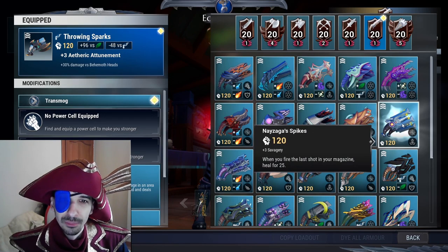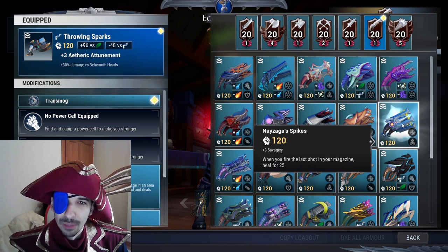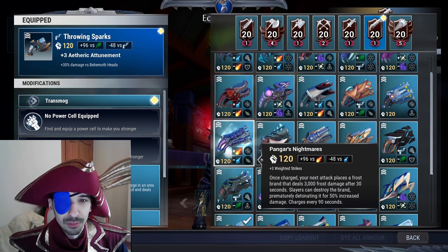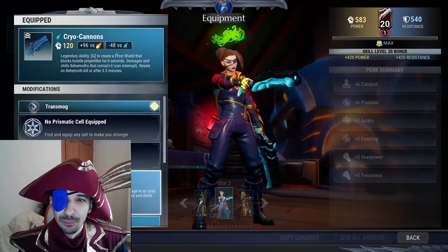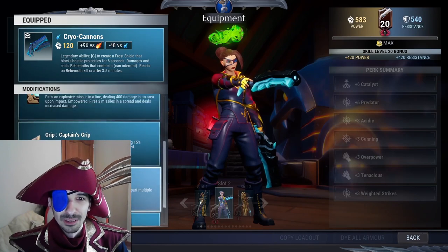Nizaka repeaters must be bugged, because 25 health is extremely low — but maybe it's right since it's very easy to activate. I asked the devs but I'm in a hurry with the video. Bangar repeater has a mobility slot, which is bad, but now you can just equip the Ursk repeater and bond it with Bangar, and there you have the prismatic slots.